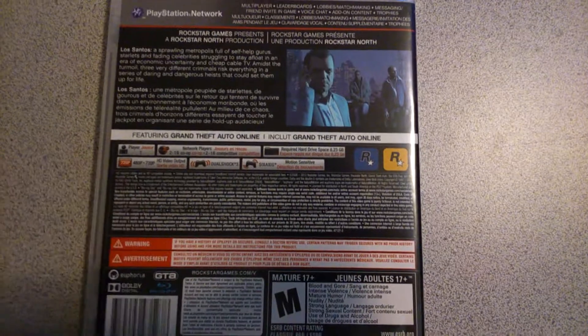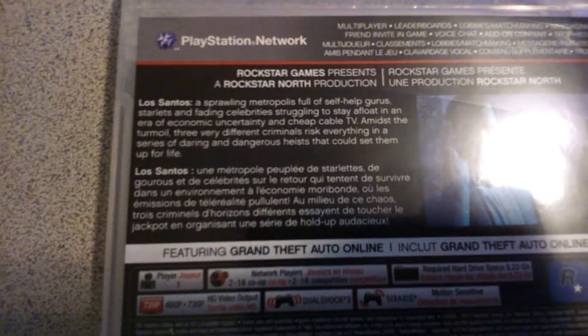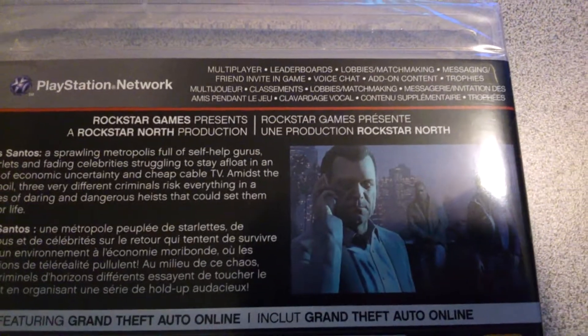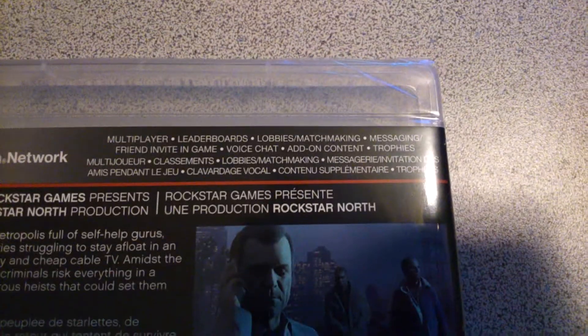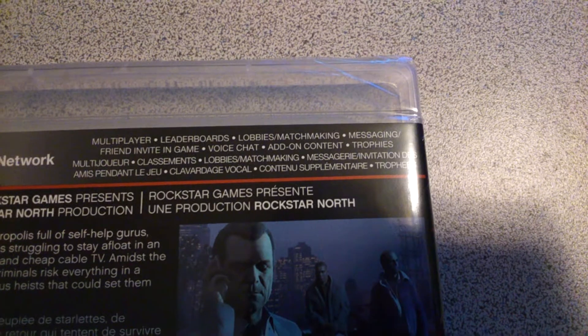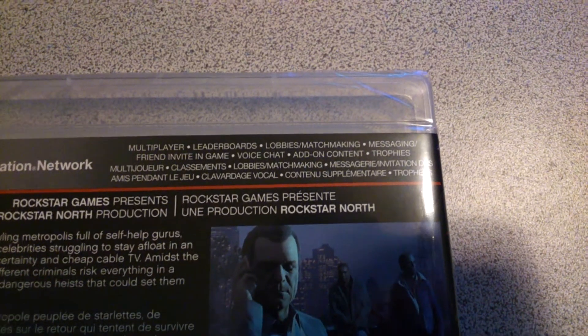And then looking at the back, there's a ton of information on the back. Right there it tells you about Los Santos, and then it's got a nice picture — I think that's Michael. And then it says Rockstar Games Presents, and then it says multiplayer, leaderboards, lobbies, matchmaking, messaging, friend invite in-game, voice chat, add-on content, and of course, trophies.